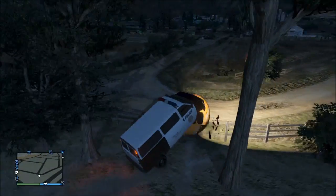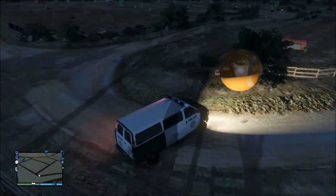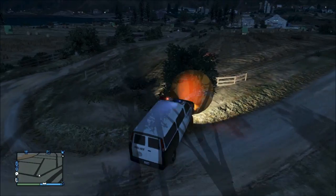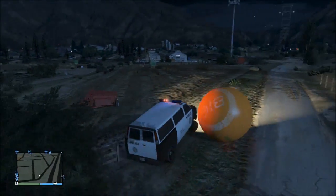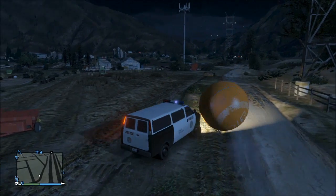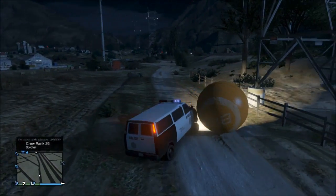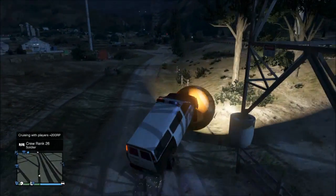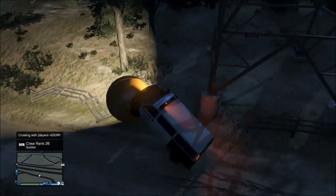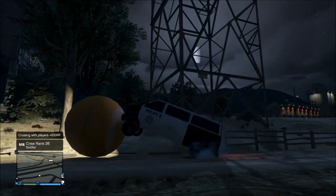Now, on your screen the Big Ball is visible, but on everybody else's screen the Big Ball is invisible. Which is why when we filmed it, you don't actually see anything there — it just looks like the car is doing a wheelie. So from your friend's point of view, you're not going to see the Big Ball; you're going to see just the car doing what appears to be a wheelie. So it's not a true wheelie — it's actually just a glitch with the Big Ball itself.